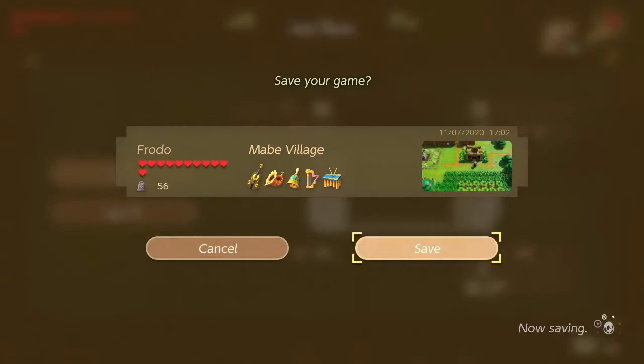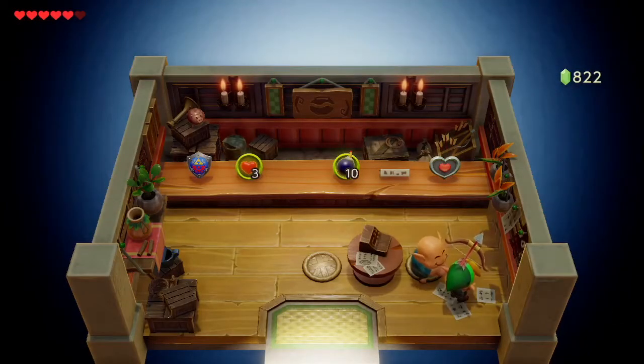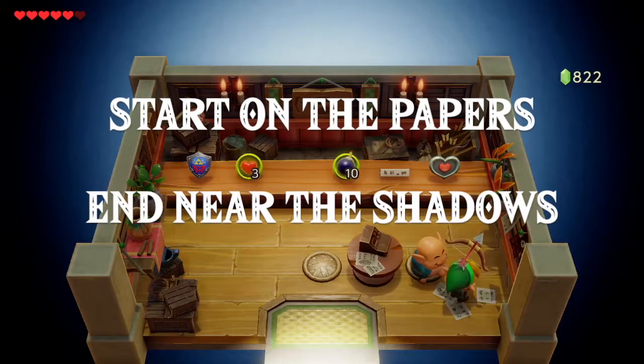Before you enter the shop, you're going to want to save your game. Once you've done that, head inside of the shop. Hold the item you want to steal, then go to the bottom right corner. The key to stealing is you want the shopkeeper to be looking away from you and at the eastern wall when you run out the door with the item.